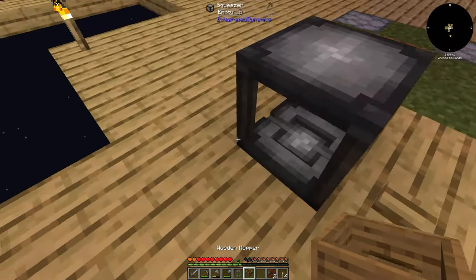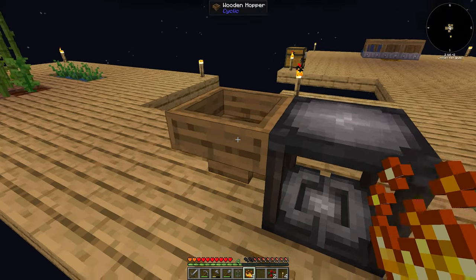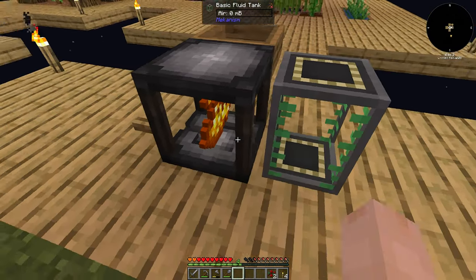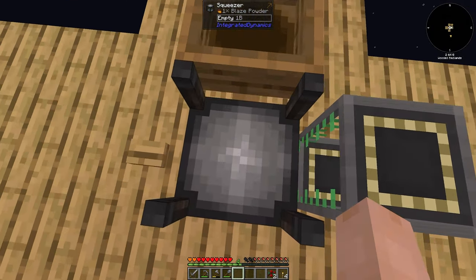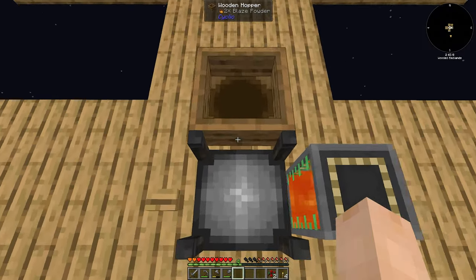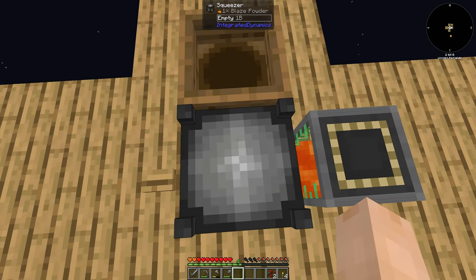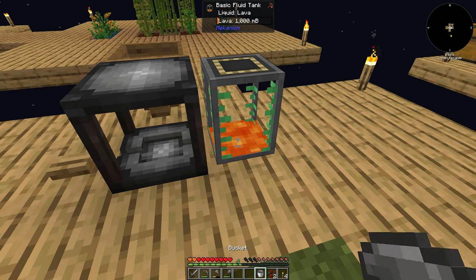I'm going to put a hopper in the back of this so I don't have to manually click everything. I have four blaze powder, just enough. The mechanical squeezer has little channels where the fluid flows out - it is directional, so you need to set it up correctly, and you need a redstone signal to reset it. All you do is come on it and jump - it's six jumps. The hopper will keep pushing items in. It's 250 millibuckets of lava per blaze powder, so you need four blaze to get one bucket of lava.